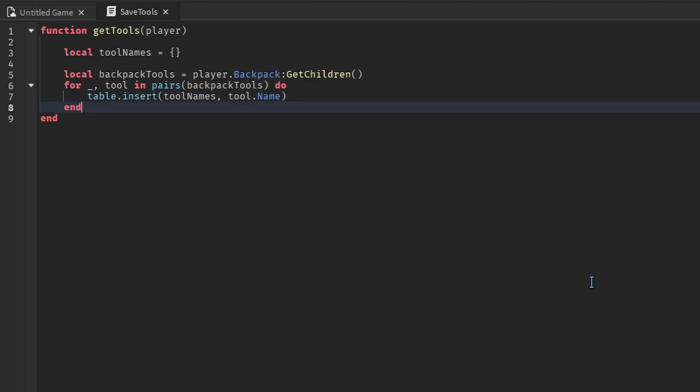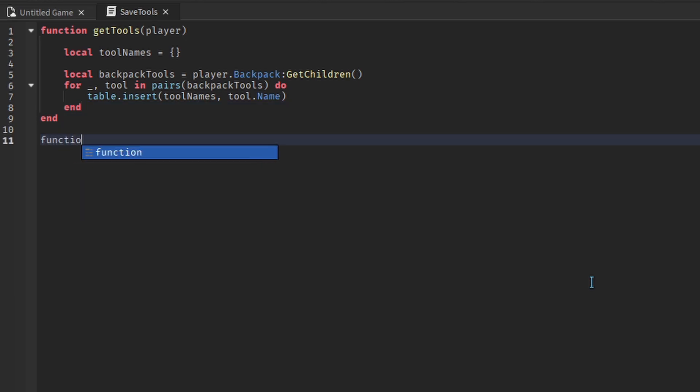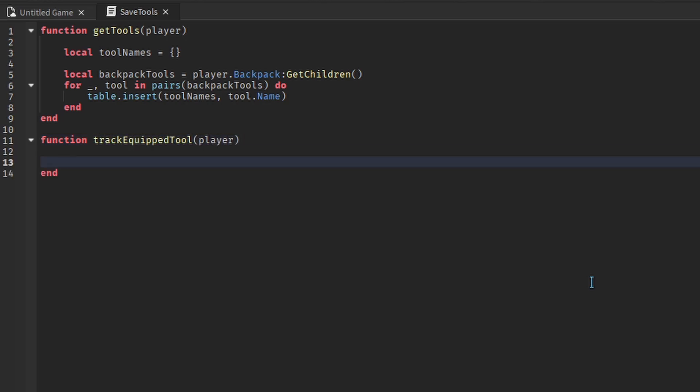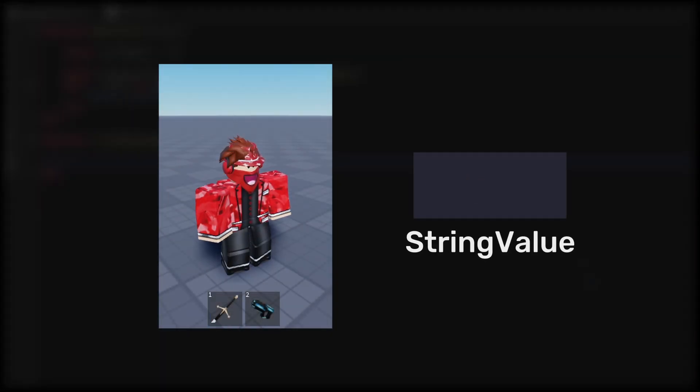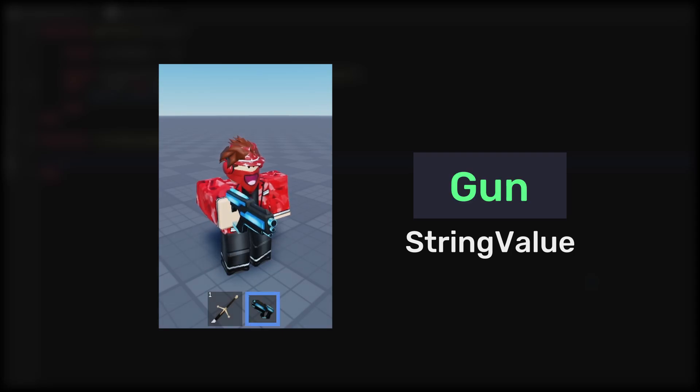The second place we can find tools is inside the player's character. Unlike getting the backpack tools, we can't directly access the character. This is because we'll be running this function whenever a player leaves, and when a player is leaving, their character will already be deleted — meaning any equipped tools will also be deleted. So we have to create a function to track the player's equipped tool. This will receive one parameter, which is the player. We'll use a string value to track the equipped tool: when the player equips a tool, we'll set the value to the name of the tool, and when they unequip it, we'll make the string value empty.